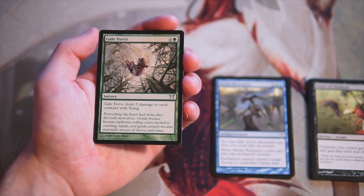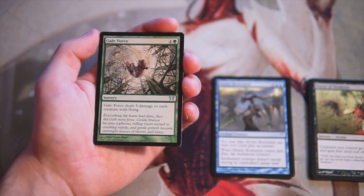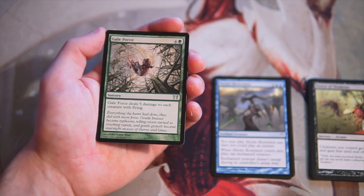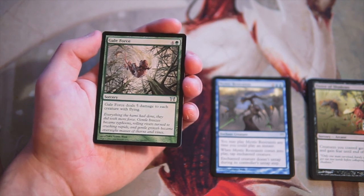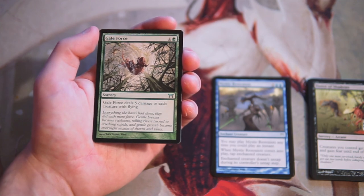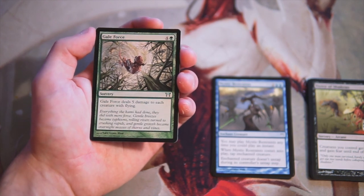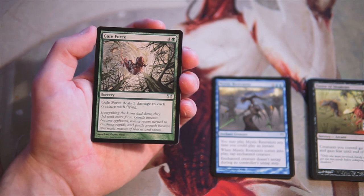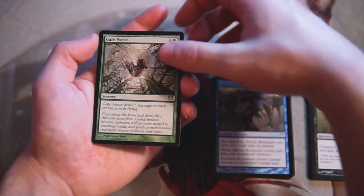Gale Force is a sorcery for four and a green that deals five damage to each creature with flying. Obviously pretty good in a green deck where you don't have a lot of flyers, but it's going to be hit or miss — more of a sideboard card. You're not always going to face a deck with a lot of flying. It could be a five-mana removal spell, or it could just be a dead card. That said, if you're against a blue-white flyers deck or a spirits deck with a lot of flyers, you can Gale Force and hopefully get rid of a lot of them.